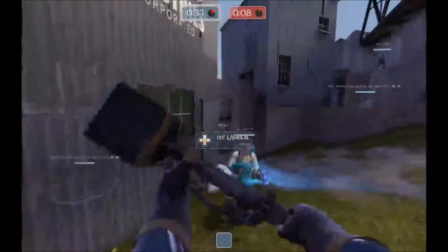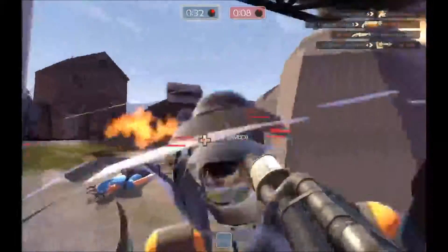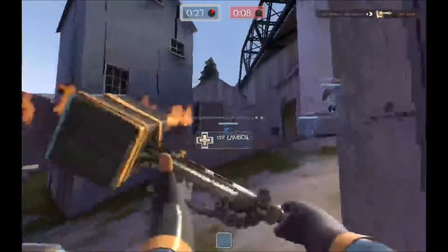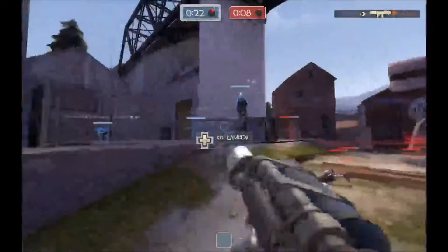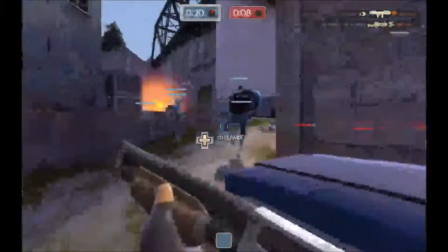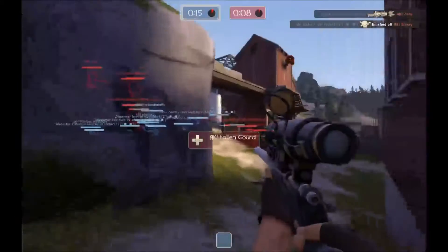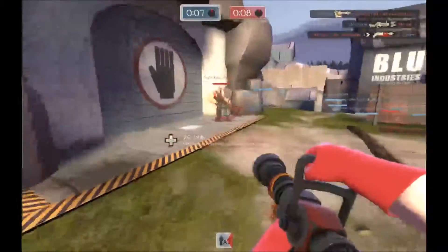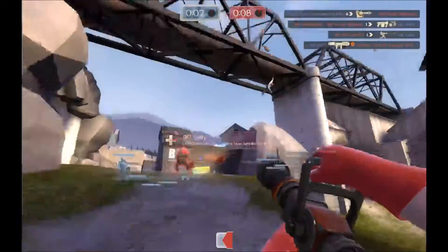Blue is regaining control here for sure, and the blue sniper is on a five-player killstreak with blue heavy falling behind on a four-player killstreak. This is going to be the last push. What are the percentages on both the medics here? It looks like 52% on the blue medic, and fully charged on the red medic — the red medic combo is pushing in. They're just pummeling blue off the point right now, but they are taking so many casualties.